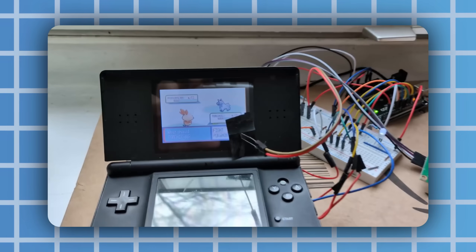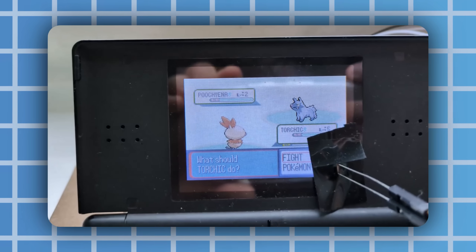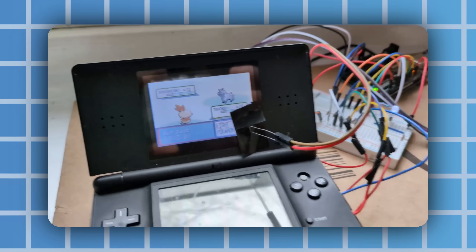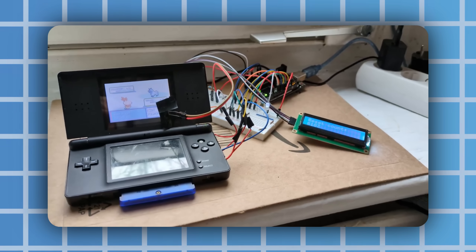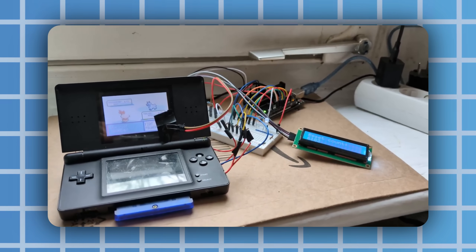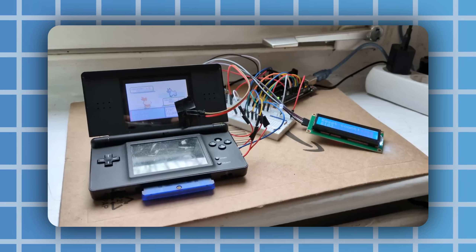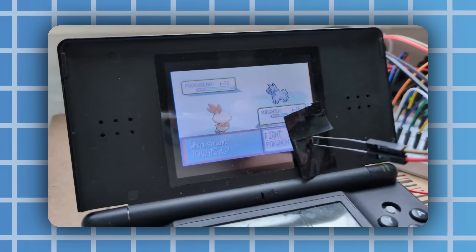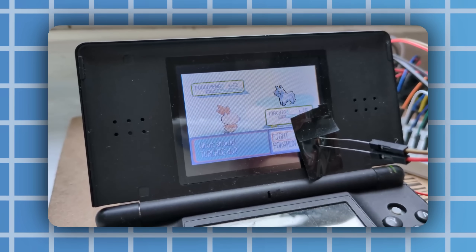This Torchic took 6,183 resets to find, which is under odds and quite far away from the 42,000 it took last time. This whole project wasn't a complete disaster — it actually worked. If for some reason you want to try this at home, I'll leave the janky code and diagrams down below, but honestly I would recommend looking up how to use servo motors instead.